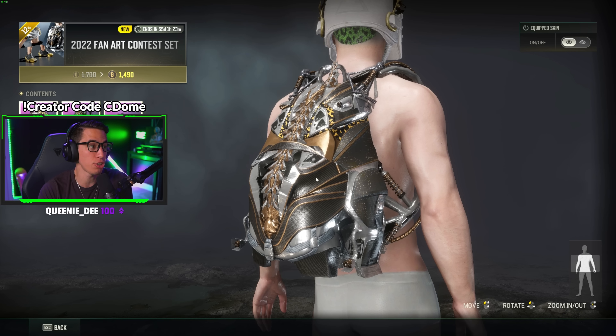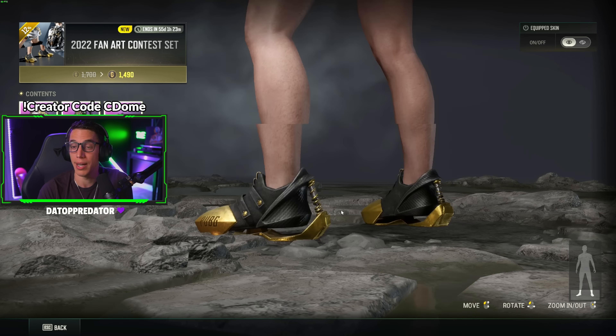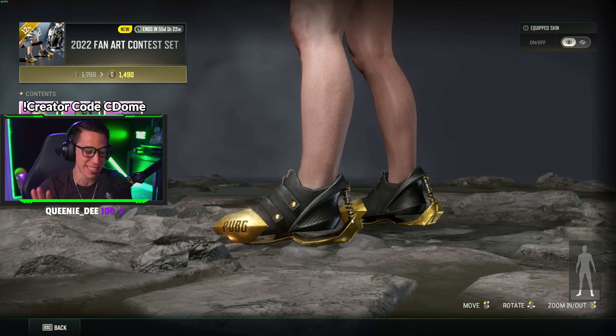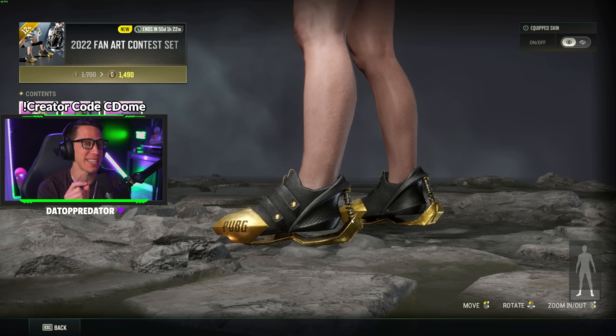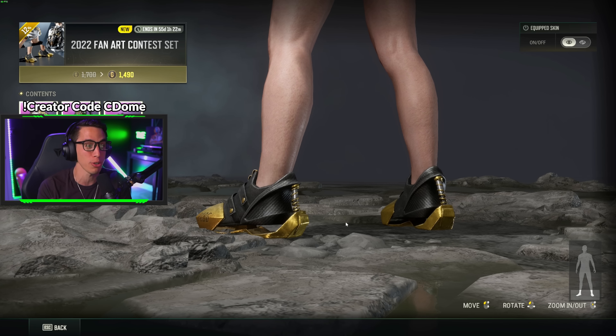Then there are the shoes — little shocks in the back, black and gold carbon fiber. I think those are cool, but wait — the springs actually work! Look at the shocks and springs on those shoes, they actually animate! Bravo, PUBG, on the attention to detail. Somebody had to go and do that — an artist and a programmer had to make that happen. That makes me want to wear those shoes even more.